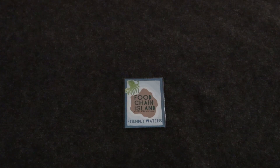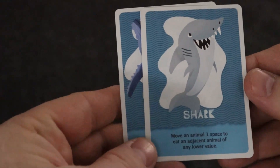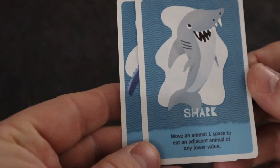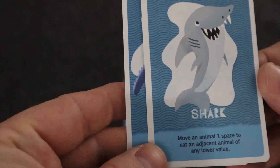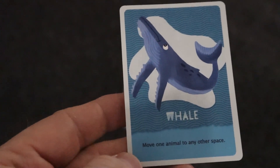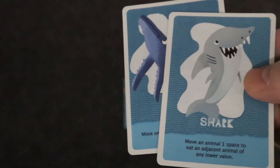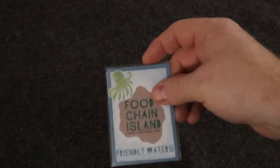In addition, two sea animals come with the base game. These helpful cards give you an out to win. The shark lets you move an animal one space and eat an adjacent animal of any lower value. The whale lets you move one animal to any other space. These help you get unstuck and win the game.